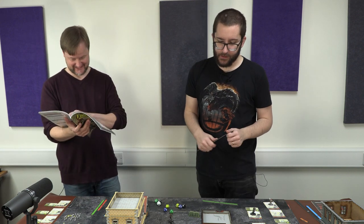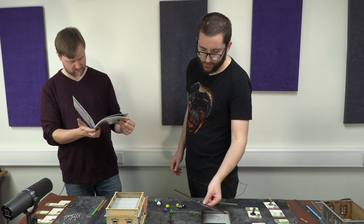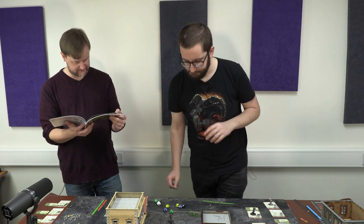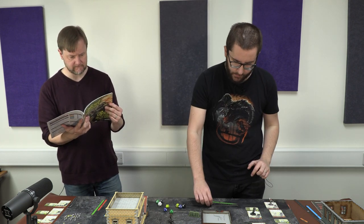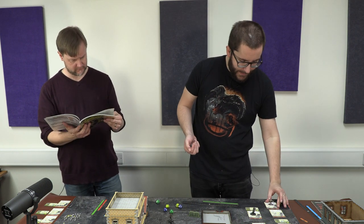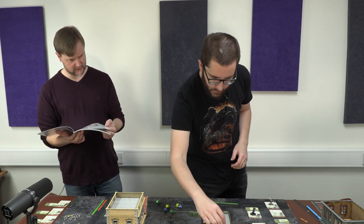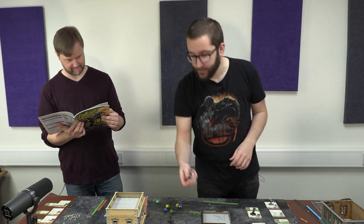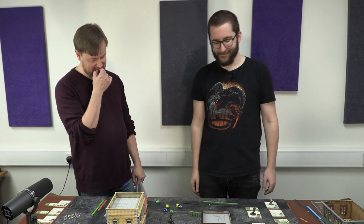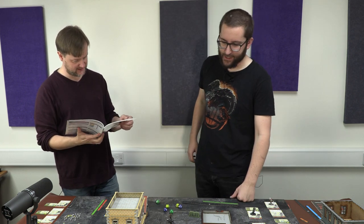Sam activates the scaver outlaw to fire into the crowd of Dogmeat and the raider outlaw. The pipe pistol at short range gets two black dice plus the skill dice. The scaver outlaw has a higher chance to hit — needing six or less. First shot rolls nine — a miss. Second shot rolls seven — another miss. That building is taking a pounding from all the stray bullets.